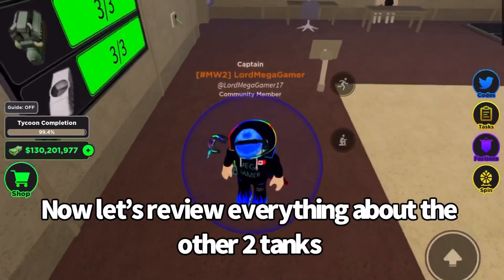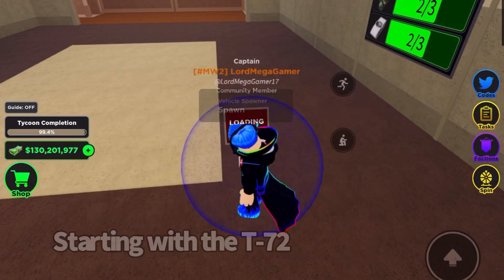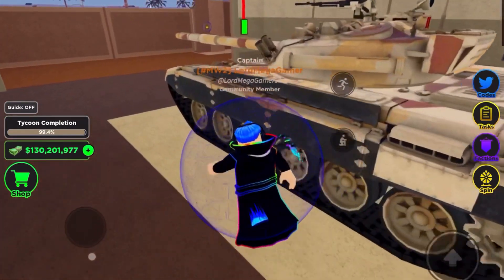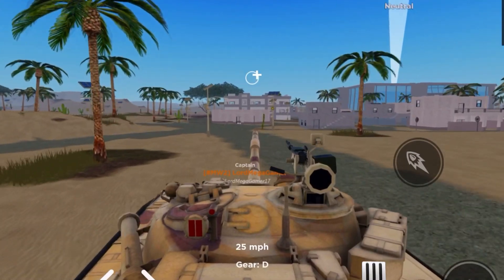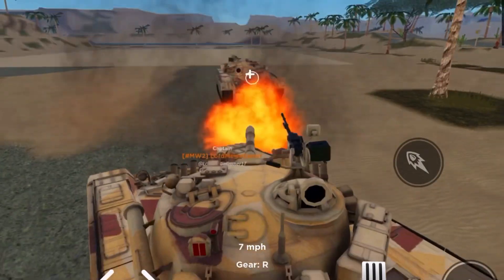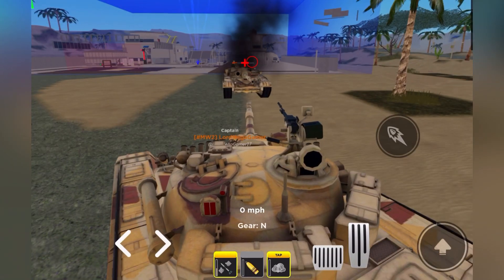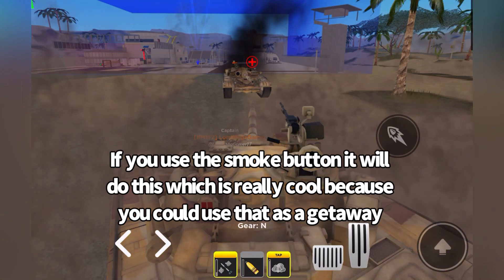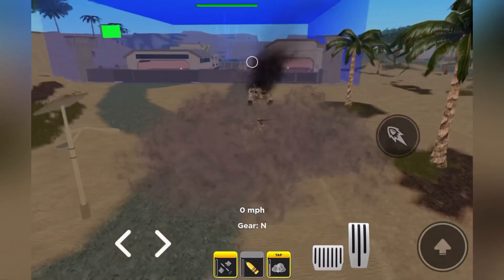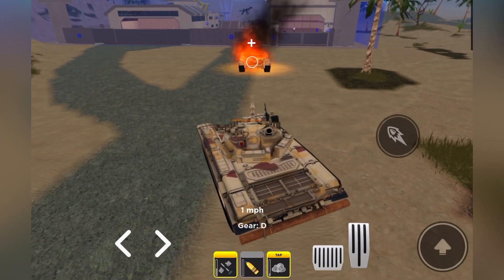Now let's review everything about the other two tanks, starting with the T-72. Its max speed is also 30. The damage on the main gun is super off. If you use the slow button it will do this, which is really cool because you could use that as a getaway. I really like how the top of the tank just blows straight up out.